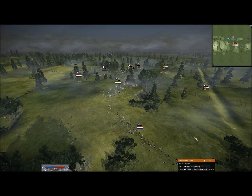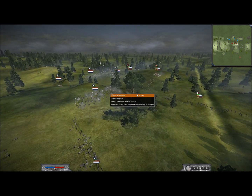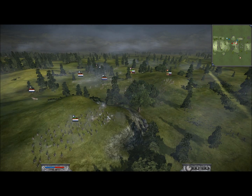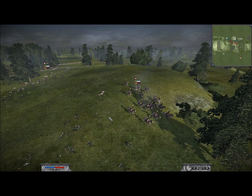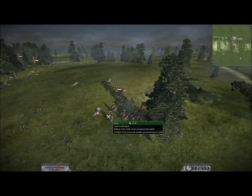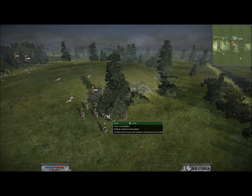I decide to continue the pressure with my Dutch flankers up on this ridge, but now I'm running kind of low on ammo. In a last ditch effort I decided to try to kill his general, because that was my best chance. I actually took out three of his bodyguard, but not his general.